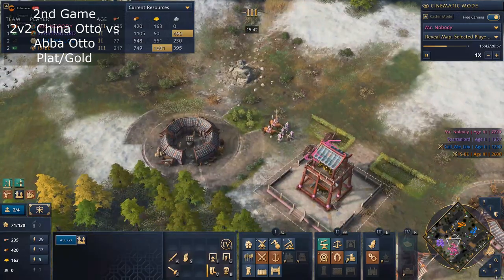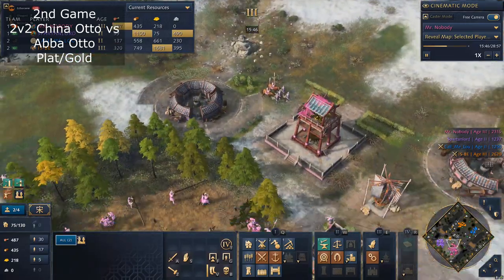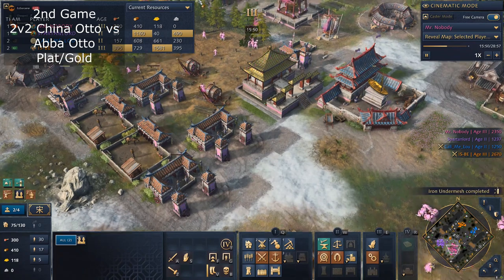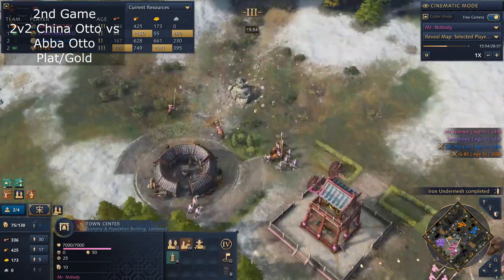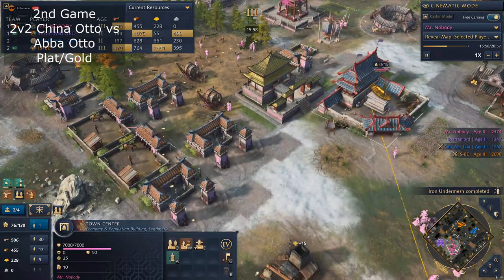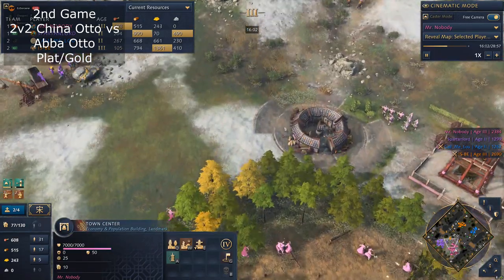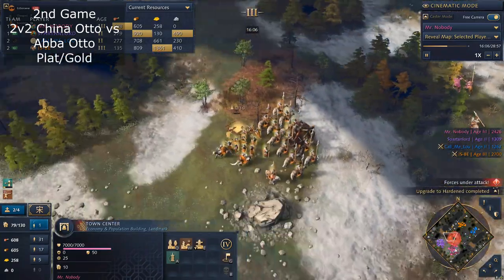The only exception to that rule is after your boom. If you went two or three TCs — or in China's case two TCs plus the Song Dynasty, which also counts as three TCs — after your boom you can play a full tri-comp: three stables, three Archery Ranges, three barracks, and just make units. That's the only exception.